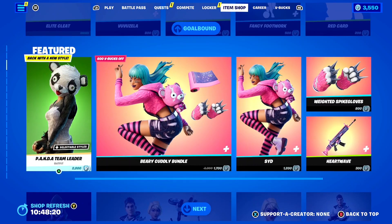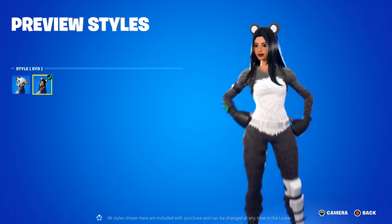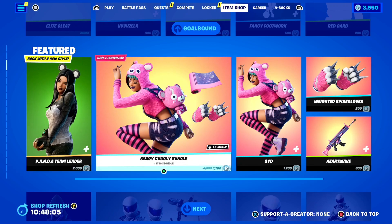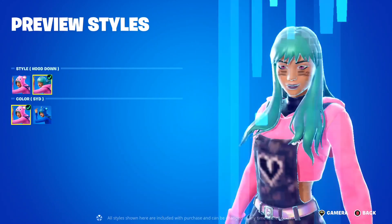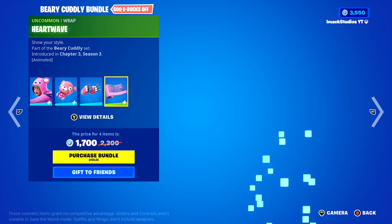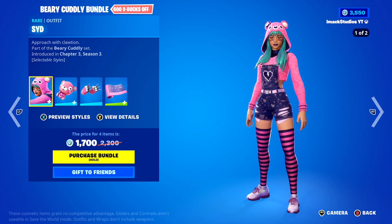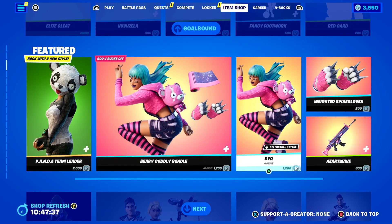Coming down, you've got some panda stuff back today — the Panda Team Leader with the Bamboo Backling, with two styles: the Panda Team Leader and the Sid Style. Over here we've got the Berry Cuddly Bundle, which includes the Sid skin with Hood Up, Hood Down, and the Minty Style. In the bundle you also get the Cuddlebear Cutie Backling, the Weighted Spike Gloves Pickaxe, and the Heart Wave Wrap, all for only 1,700 V-Bucks, which is a steal of a deal. If you guys want any of it gifted, let me know down below.